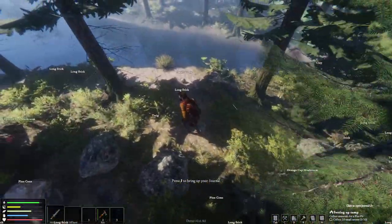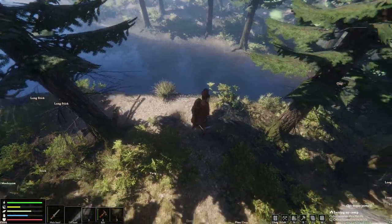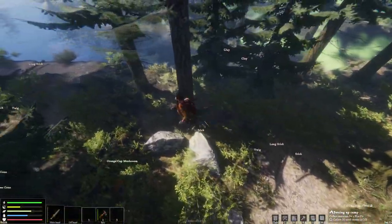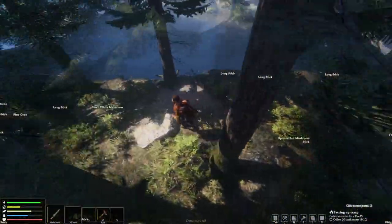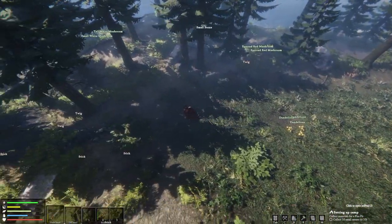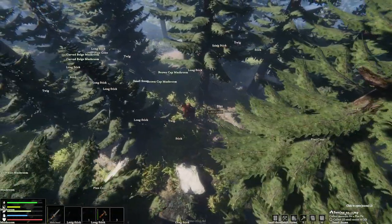Press J to bring up your journal — this will tell you how to do things. Right now I'm trying to collect 10 small stones for a campfire. I can see the blight mist over there — just got to watch out for it, stay out of it, stay away from it. The stones seem to be a little bit on the rare side.